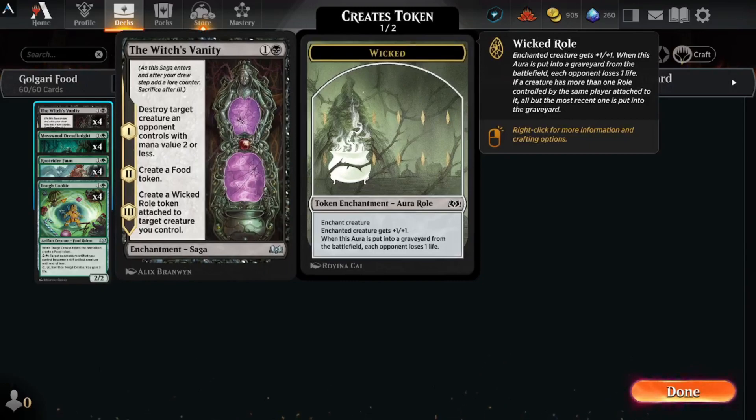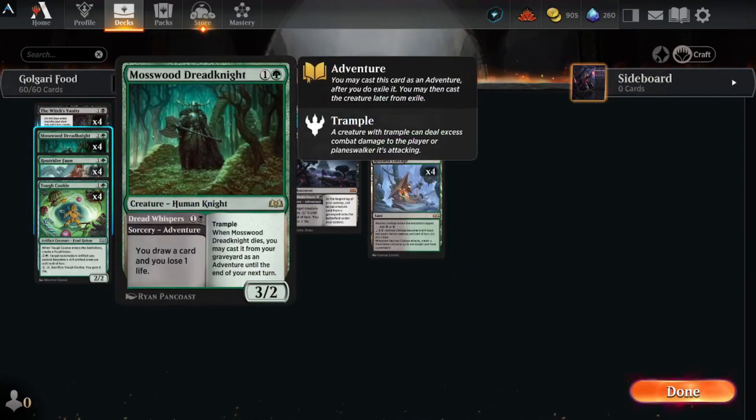We're going to run four Vanity, so we can create some food and have a little control in the beginning. Mosswood Dreadknight — I really like this card. It's a great draw with Dread Whispers, and the creature itself can pretty much be cast all the time. When it dies, you may cast it from your graveyard as an adventure until the end of your next turn, so you can kind of keep him around for a long time.